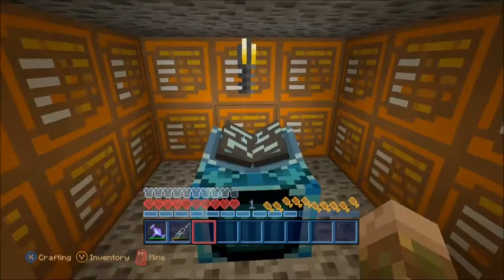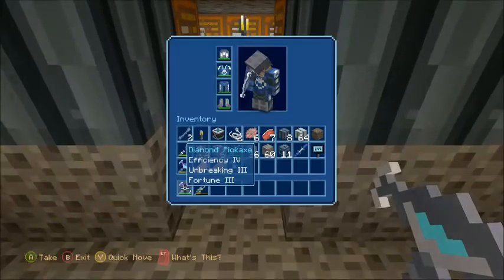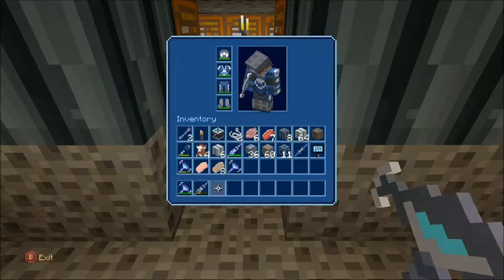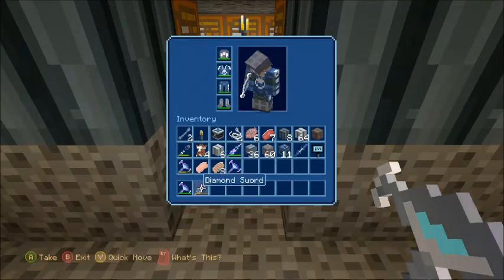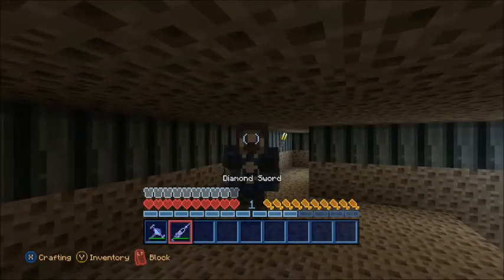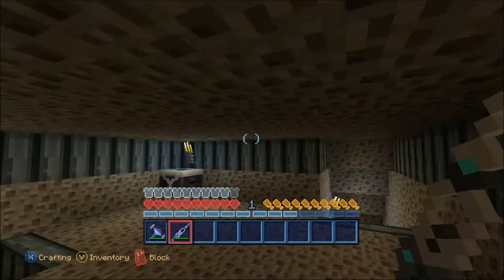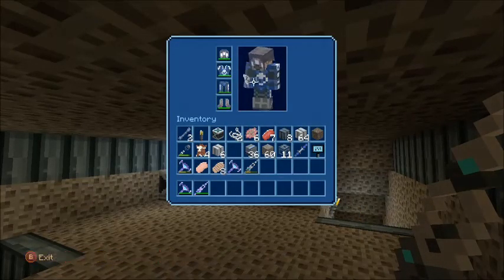This is an enchantment table. I got enchanted diamond pickaxes and stuff, and a sword. The boots and the helmet are iron, and then the chest plate and leggings are diamond.